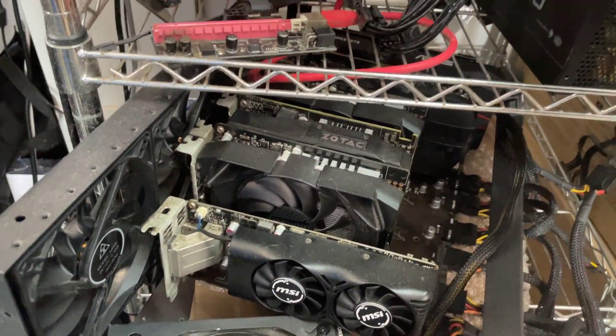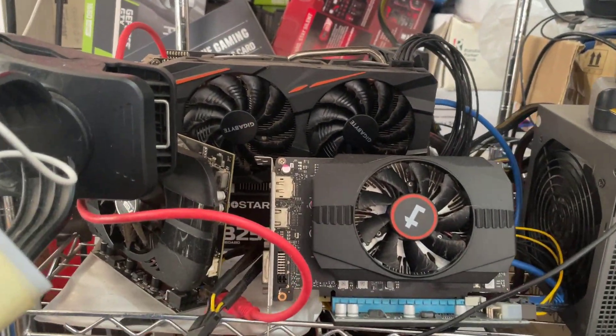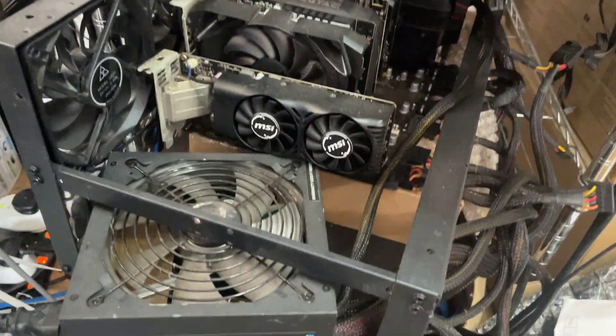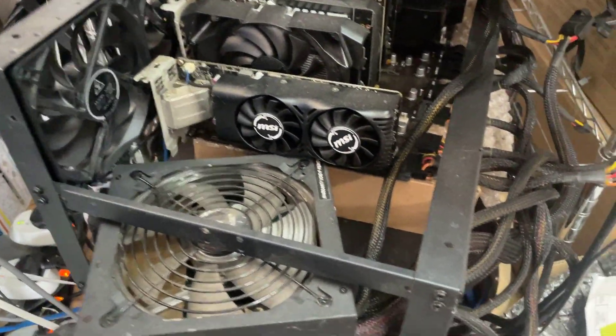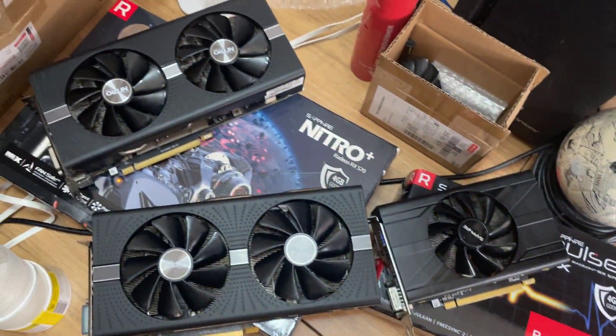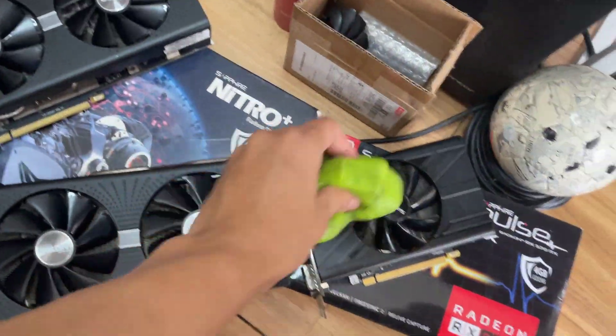Like these ones here — all 1050 Ti's — and the RX 470 or 570 4 gigs. They were doing well before the Merge, mining Ethereum Classic. But after the Merge, these are no longer profitable unless I have free electricity, which I don't.